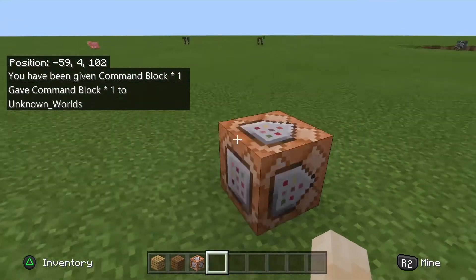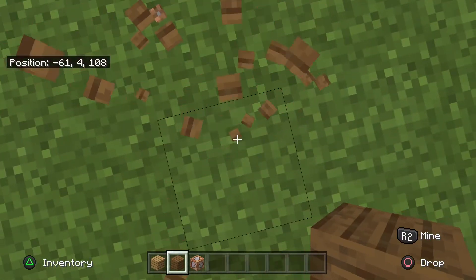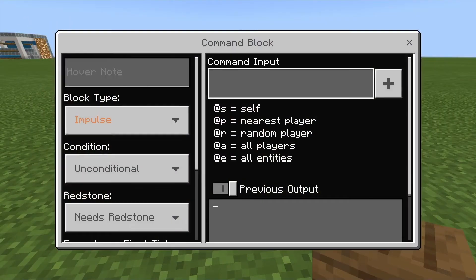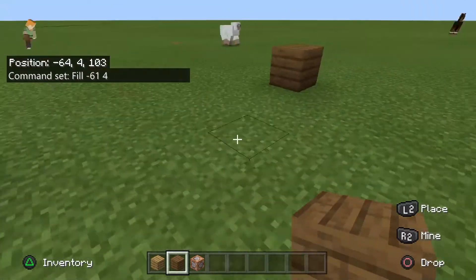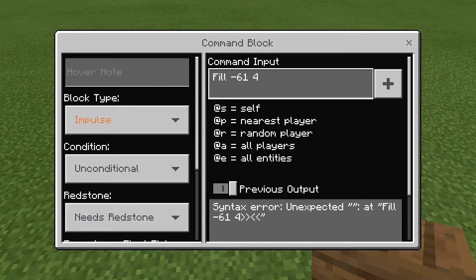Now I'm going to place the command block down. I want to put my block right here, so I'm looking at my coordinates and I see I'm at negative 61, 4, 108. So I'm going to open the command block and type fill, then put in those coordinates: negative 61, 4, 108.